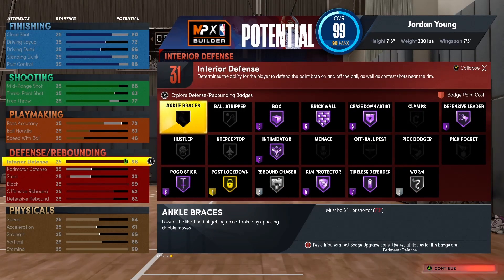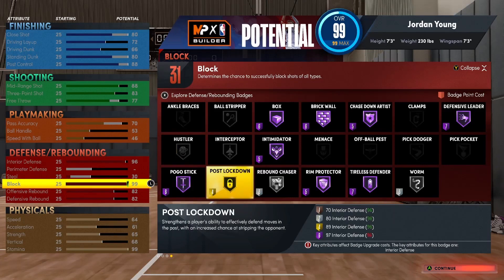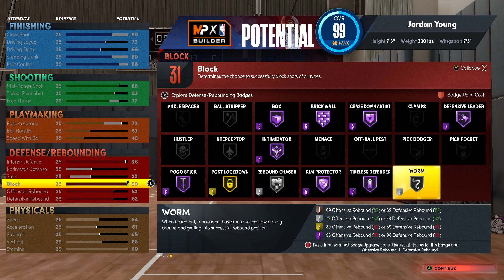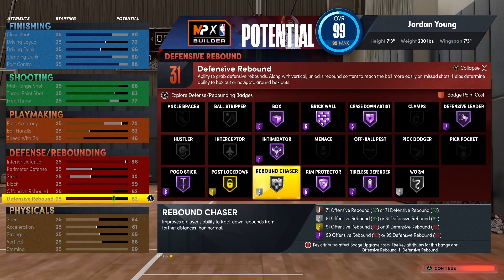On to defense — 96 interior defense, which means I can get brick wall, box out, intimidator, and rim protector. I get a 99 block. Hall of fame chase down artist, hall of fame rim protector. The only badge on silver that I would really need as a center, in my opinion, is rebound chaser. I'd like it to be on gold, but at the same time at 7'3 I'm still gonna be getting boards like crazy. And I got silver worm as well. It's looking pretty nasty.